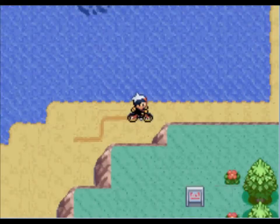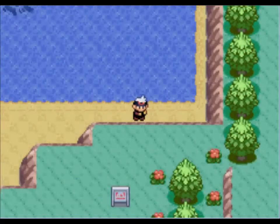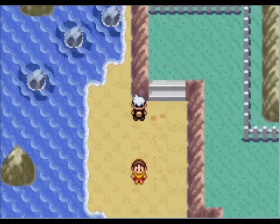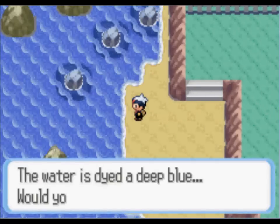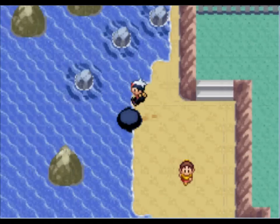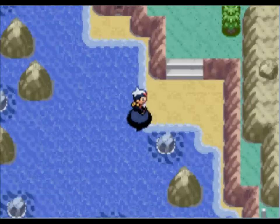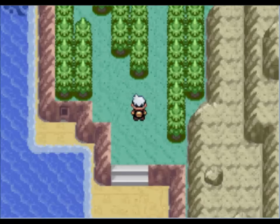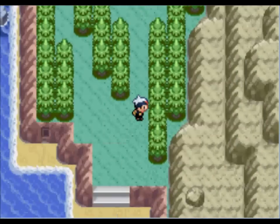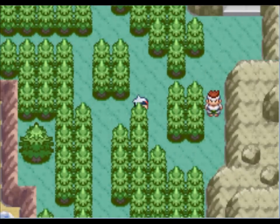And we can surf up here now. We've already been up to this part — this was outside Meteor Falls where we battled these trainers. Now that we have surf, we can surf even farther up. Let's go up here, there's another area we can go to. Up here in this area there are secret bases, but also a new Pokémon we can catch — Jigglypuff. And there are a few trainers we can fight, so we'll test out Barboach here now.